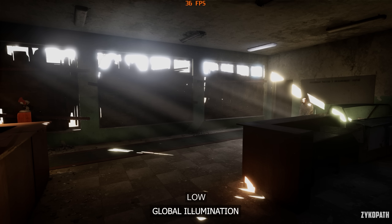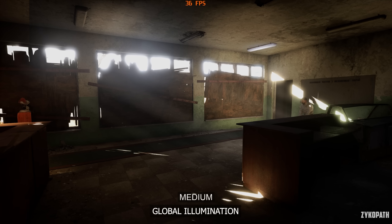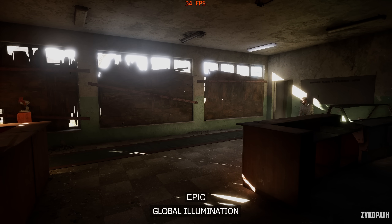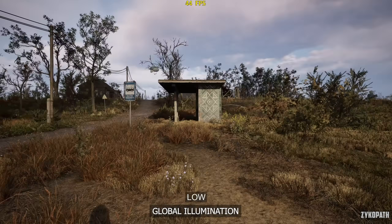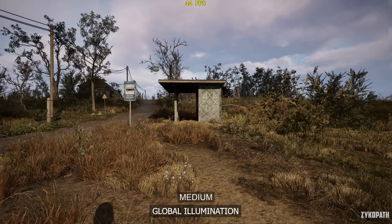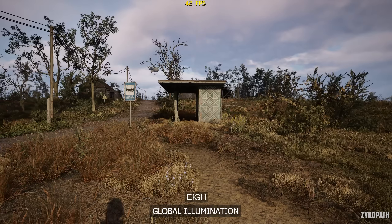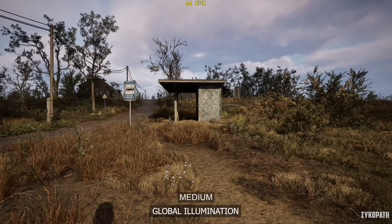Global illumination gradually improves bounce lighting with each option. The improvements are mainly seen indoors — low looks flat, while medium and above start to look better. As for outdoors, going from low to medium looks a little bit better, but the improvement is hard to notice, while anything higher looks very similar to medium. Each option has a small performance cost, so use low to medium for the best balance.